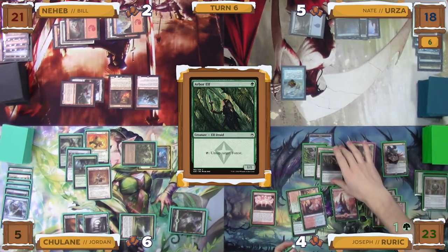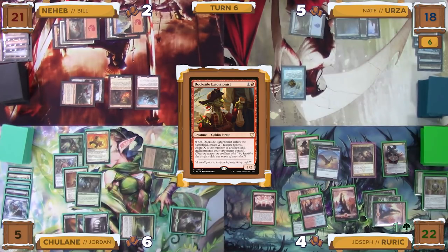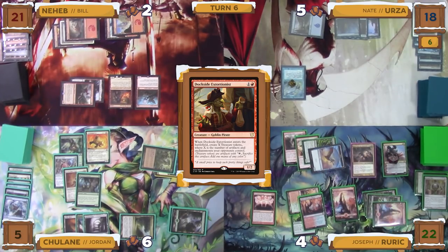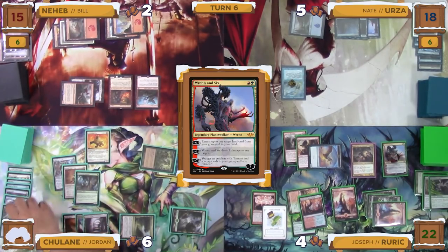He then taps his enchanted land to generate two green mana to cast the Arbor Elf. It gets exiled, and then he continues to exile cards until he hits a Dockside Extortionist. He decides to cast it, and when it enters the battlefield, Rampaging Ferocidon deals one damage to Joseph, and Dockside creates one treasure. Joseph then moves to combat and swings his Reclamation Sage and Bird at Jordan, and Rurik Thar at Bill. Jordan declares his Eternal Witness as a blocker for the Reclamation Sage. Bill, wanting to save his creatures, declares no blockers, and then the damage goes through. Jordan takes two in the air, and Bill takes six commander damage. In his second main phase, Joseph activates the negative-one ability of Ren and Six to ping Jordan for one damage.